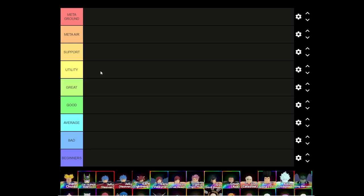Great is units that are really really good but just can't really be meta for anything. Good is characters that are decent but not even close to meta. Average is mostly the older characters and old meta units. Bad is characters you really shouldn't get, and beginners is the few legendary units I've added for newer players who can't instantly get mythics.